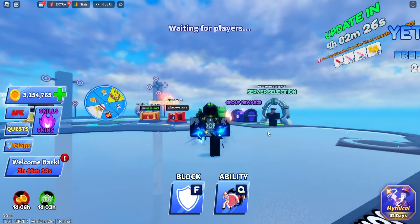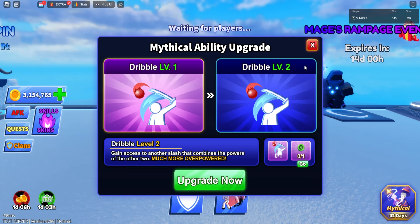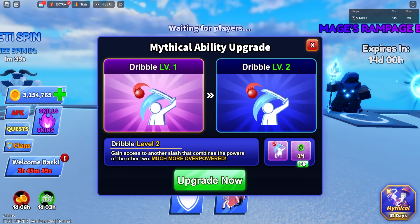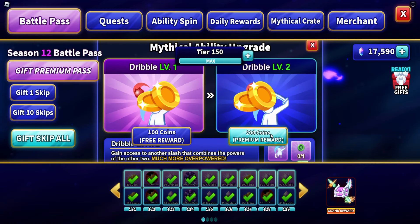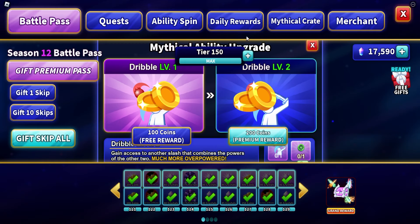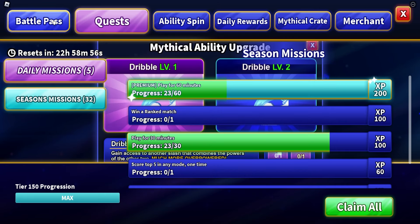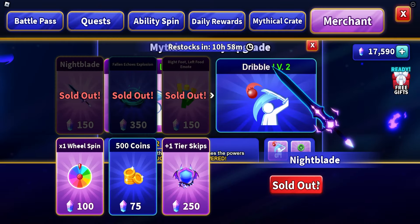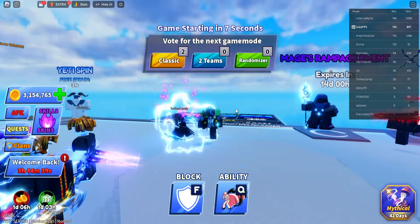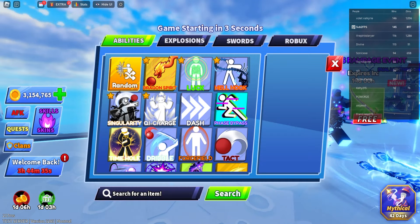Let's go into the testing server and see if these swords have any cool effects yet. Sadly the testing server is currently bugged out — my game is stuck and I can't do anything. Private servers are also bugged out with this new update, so we'll have to go online and check it out.